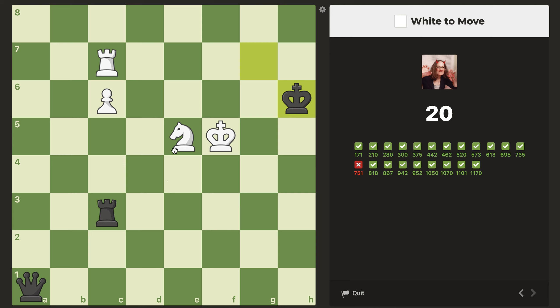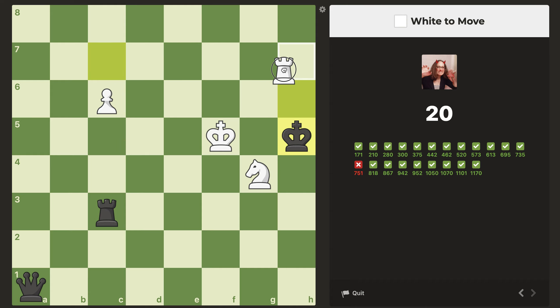It's white's turn. I want to push this king here and play checkmate — that would be amazing. And I think we can do that with this move, right? It sure seems like it. Yeah, that's checkmate.